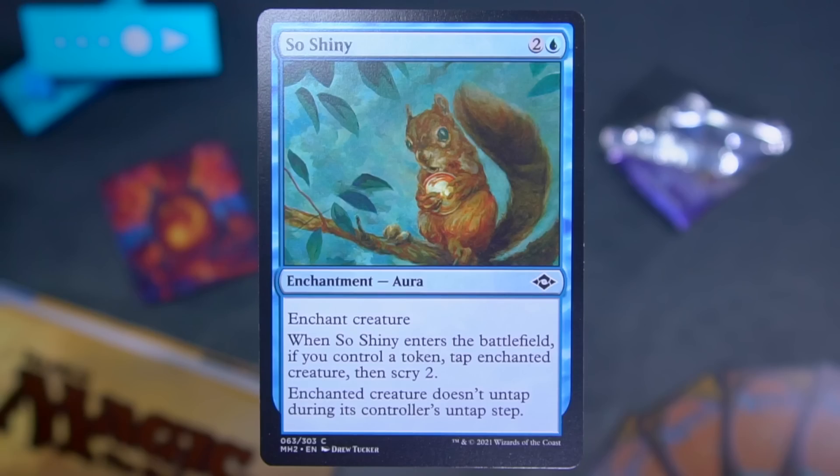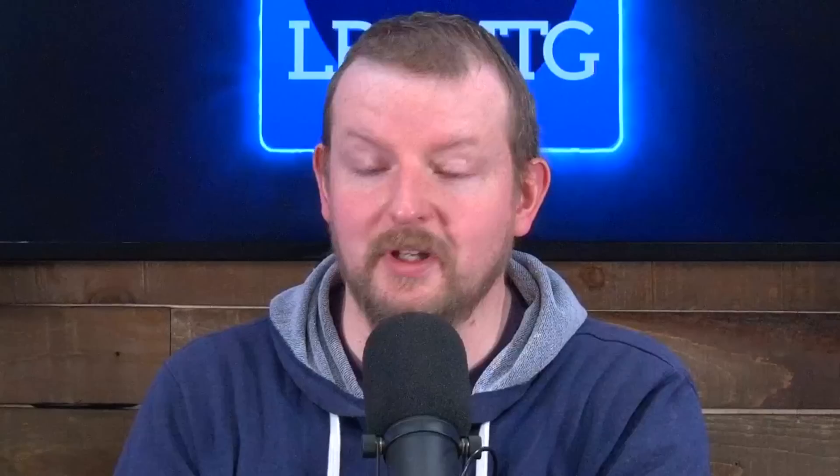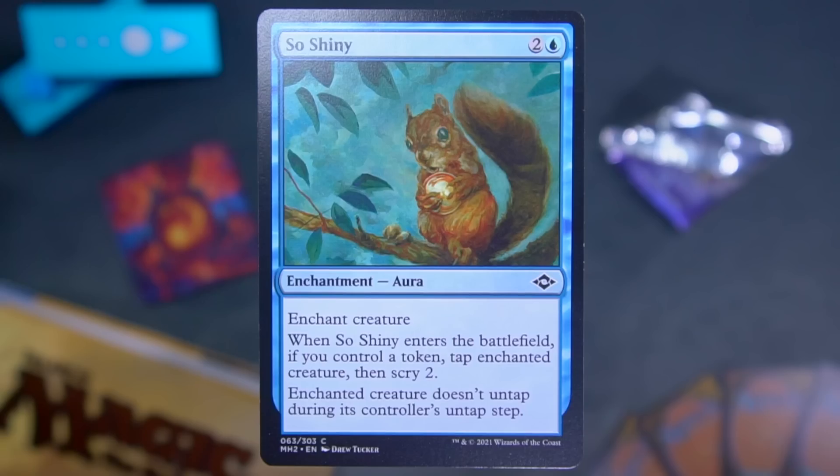Our next card is So Shiny — that's the name of the card. It's not foil or anything, that's just what it's called. Two and a blue, enchantment aura, enchant creature. When So Shiny enters the battlefield, if you control a token, tap the enchanted creature, then scry two. The enchanted creature does not untap during its controller's untap step. I always like variants of that — it's claustrophobia with a set mechanic flavor. Charmed Sleep, Mesmerizing Dose, that kind of thing. This one's easier to cast: two and a blue instead of one blue-blue. That's nice.